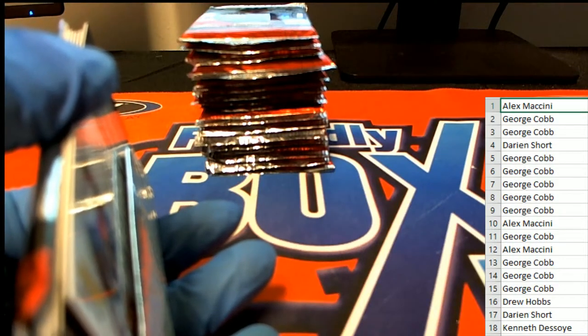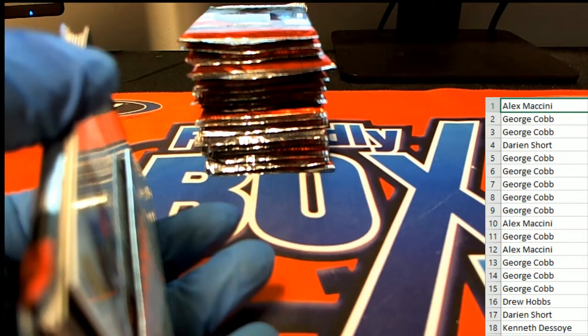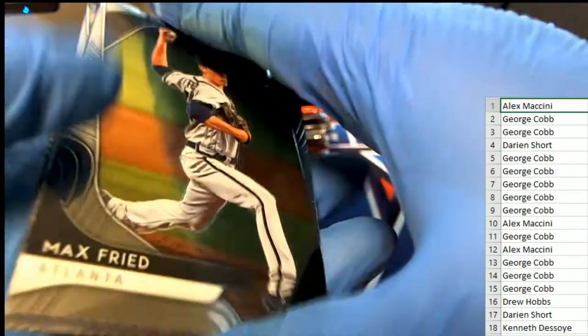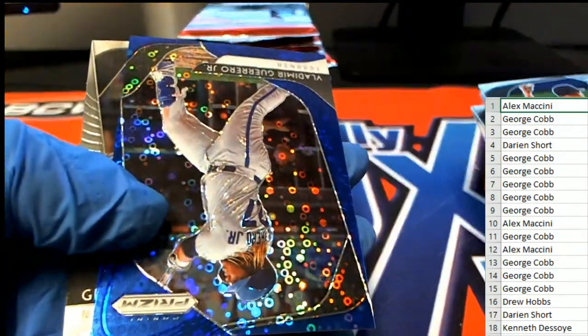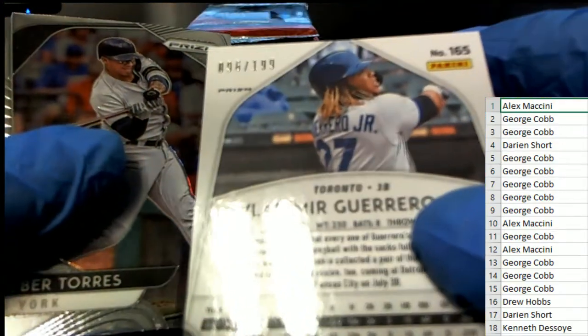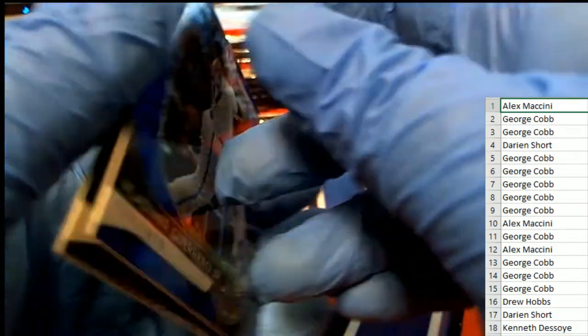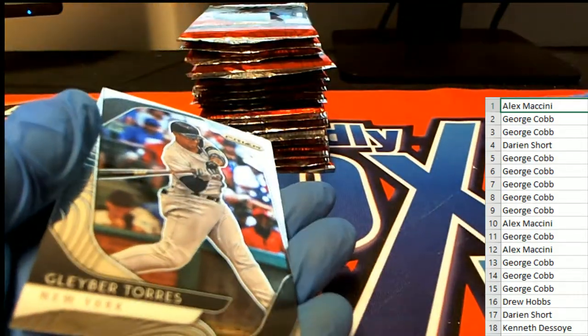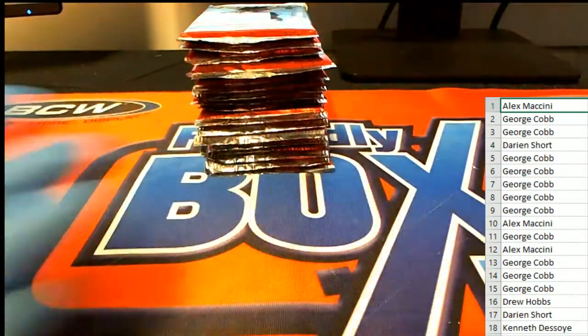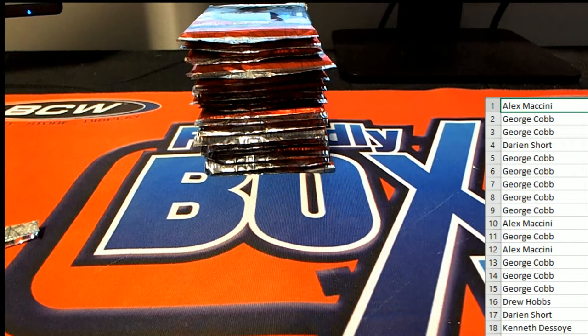Good luck Alex — and Clearly Authentic, that's gonna be a fun one. Clear Authentic baseball. We got a Vlad Guerrero Jr. for Alex — what a way to start off the box break! 96 of 199, Vlad Guerrero Jr. blue donuts parallel prism. What a way to start the box break!